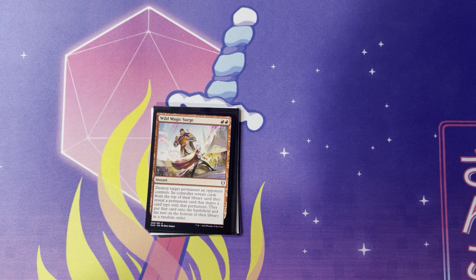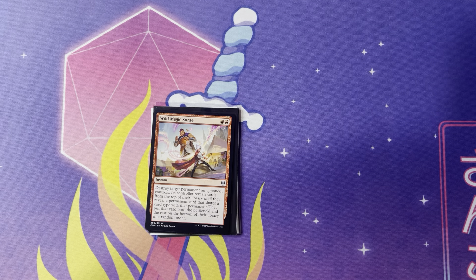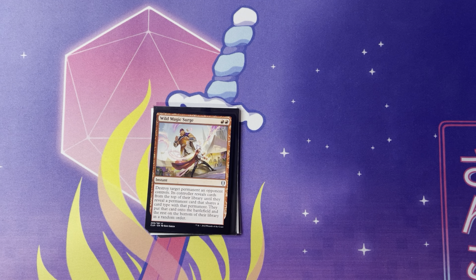Next up, Wild Magic Surge for two red — an instant that destroys target permanent an opponent controls. So chaos warp for one less mana — I believe Chaos Warp is three. The controller reveals cards from the top of their library until they reveal a permanent card that shares a card type with that permanent, puts that card onto the battlefield, and the rest go to the bottom of the library in a random order. Not only does the original card not shuffle back into the library, it gets destroyed. Even if it's something trivial — say they're in three colors and only have one pip of a certain color, like one red in a Mardu deck — you use this to destroy that red permanent, and they have to reveal until they hit a mountain, or they don't hit one and you kind of mana screw them. I think it's a very situational but very fun card and you should be seeing this a lot in commander decks.